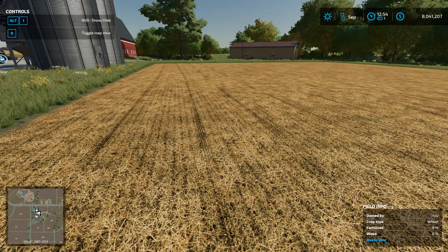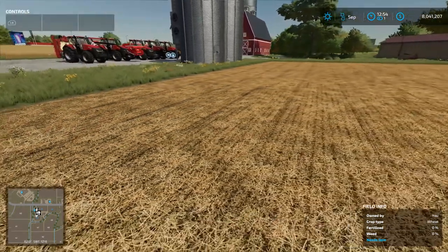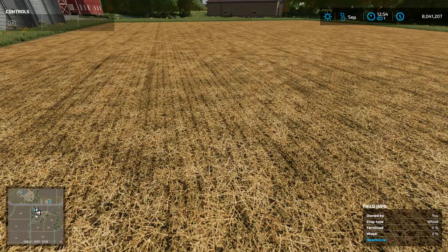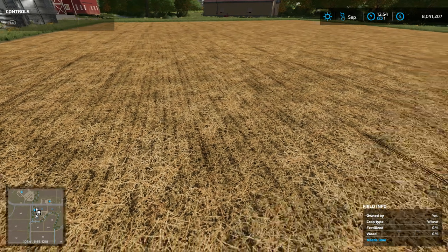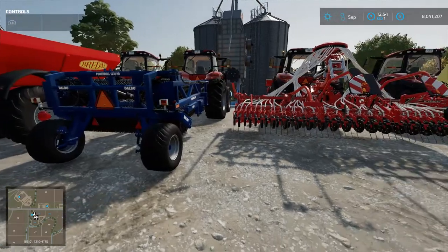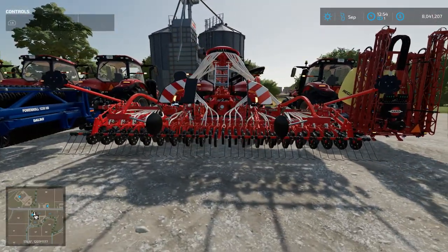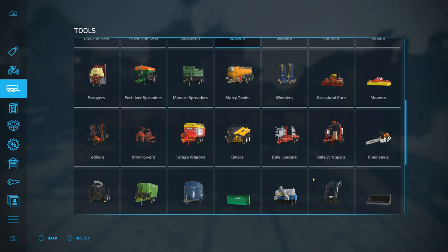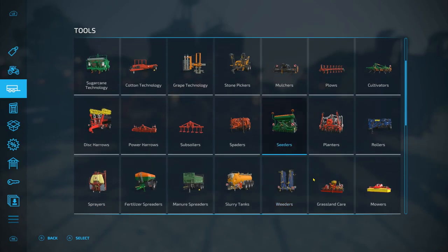After we have mulched the field, the field will look a bit flaky - like it's got loose stuff everywhere. That's what a mulcher does, it mulches things up. Now if you have periodic lime on, which you probably should in FS22, I do recommend using lime as it really increases the yield. The next step - I didn't show you guys the rest of the equipment, but I'm going to do that now. After the roller, we're going to go to our seeder. If you go into the store and go down to tools and then go to seeders.